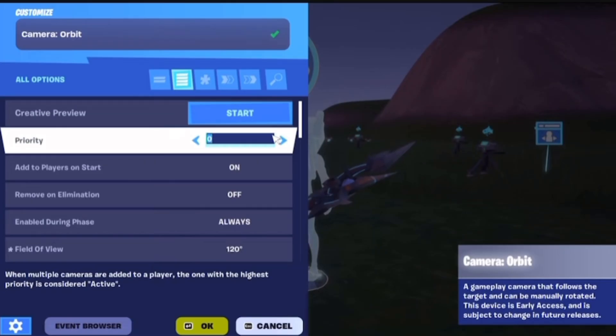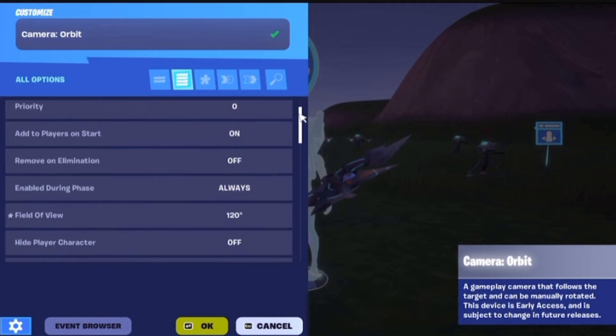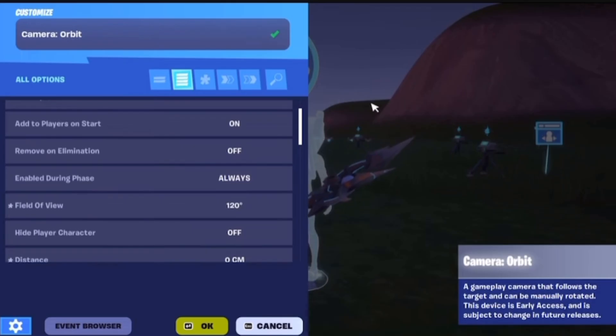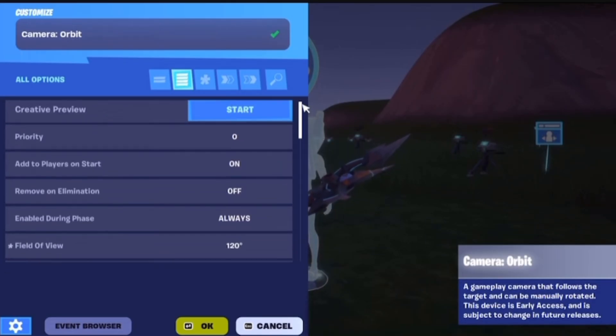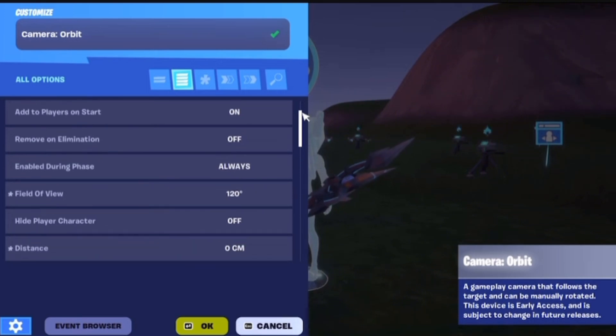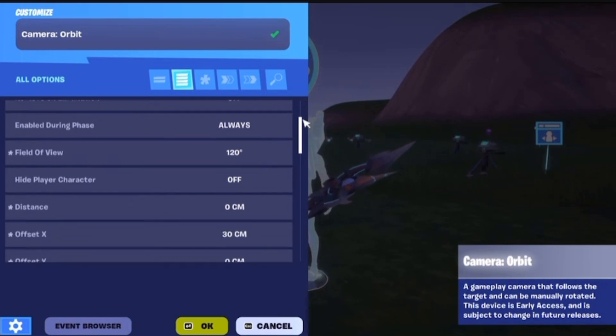There's a second tab. Just don't click anything random - add the players on start, move on, elimination off, cause it's gonna take it away from you. You're gonna be in third person after you spawn again. Enable during phase: always. Field of view - make that to max 120.